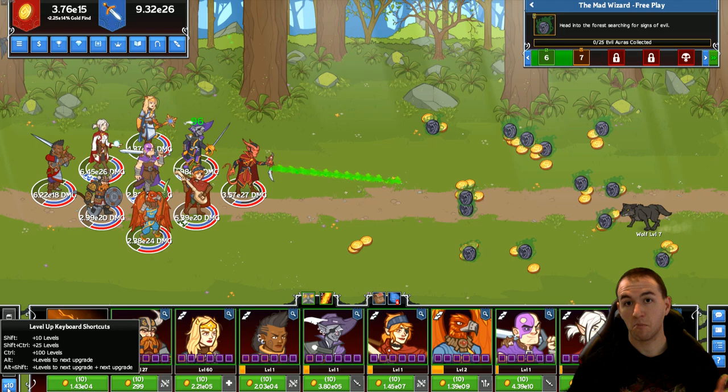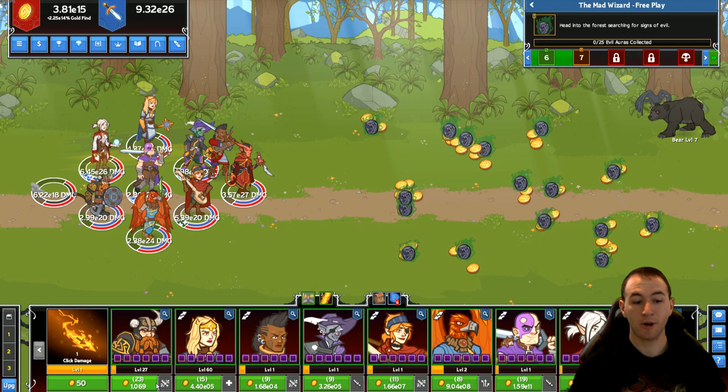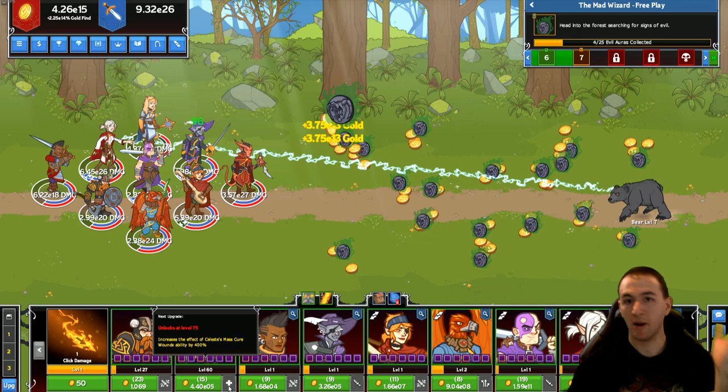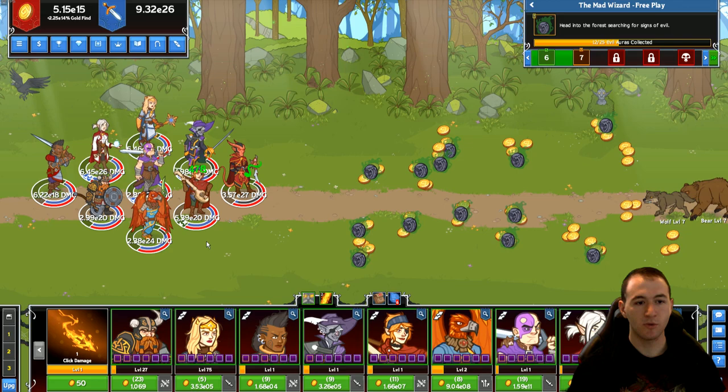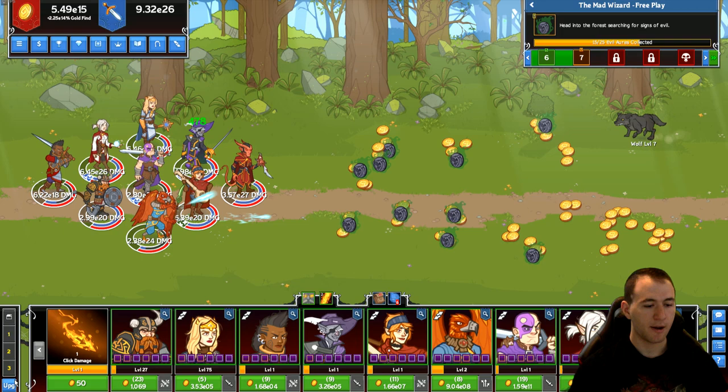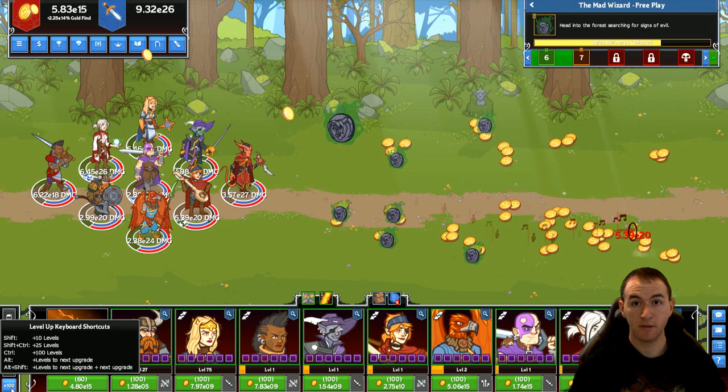My personal recommendation is to click 'upgrade' because that button skips all the in-between level stuff and shows you just how much gold you need to get to the next big power spike. So it'll say, okay, it'll cost you this much gold to get the next level of Mass Cure Wounds — her healing of the line in front of her, shown in green text. So we have 1, 10, 25, 100, and Upgrade as the leveling increment options.